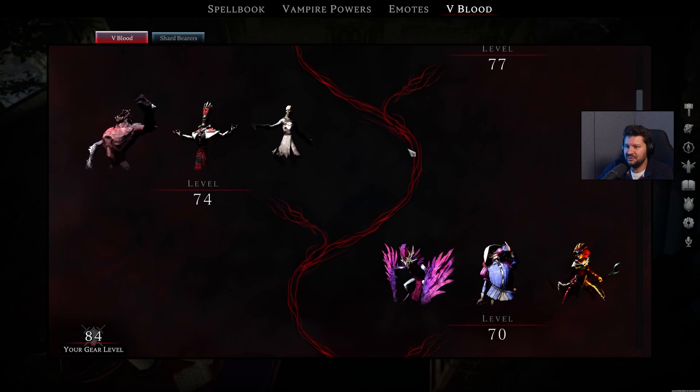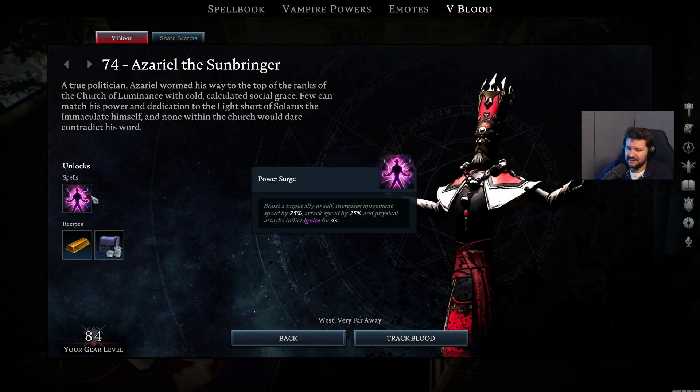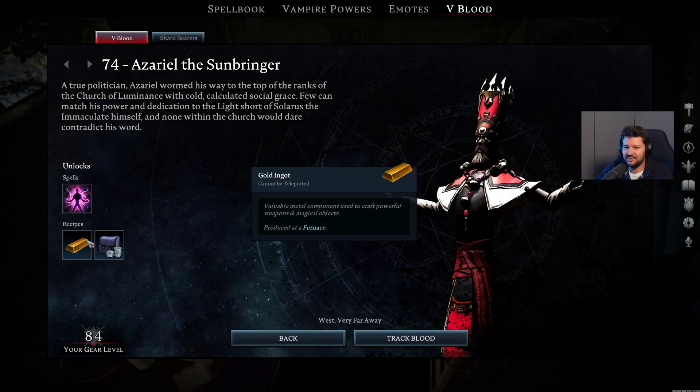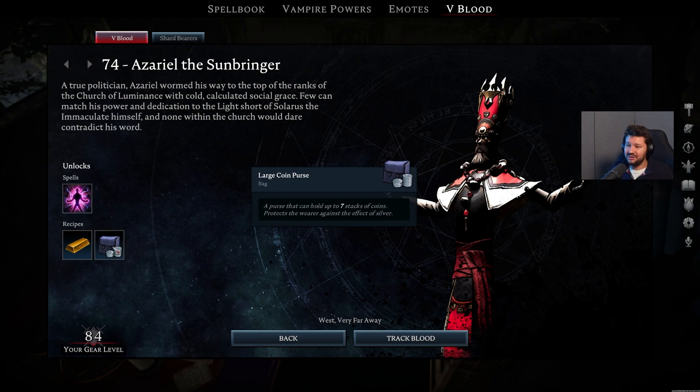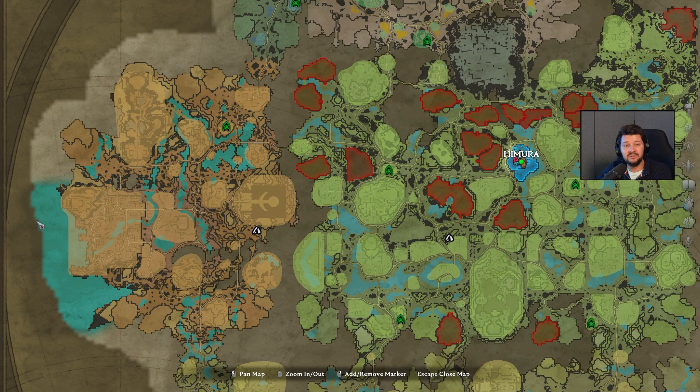Once we've done that, you can move on to level 74. This is where you will have Azriel the Sunbringer. You will unlock the Power Surge ability once you've struck him down. Also the Gold Ingot Crafting in the Furnace, and also the Large Coin Purse. This one can be found at the Brighthaven Cathedral, in the northwest of Brighthaven — the big village in the Silverlight Hills.